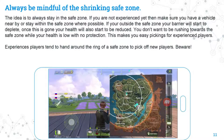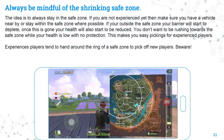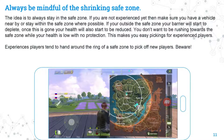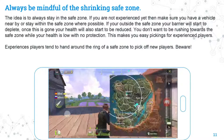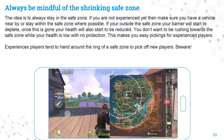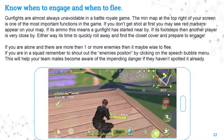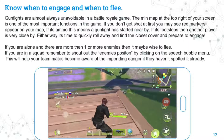Always be mindful of the shrinking safe zone. The idea is always to stay within the safe zone. If you're not experienced, make sure you have a vehicle nearby or stay within it where possible. If you're outside the safe zone, your barrier will start to deplete, and once it's gone your health will also start to reduce. You don't want to be rushing towards the safe zone with low health and no protection — that makes you easy pickings for experienced players, who also tend to hang around the ring of the safe zone to pick off newer players.